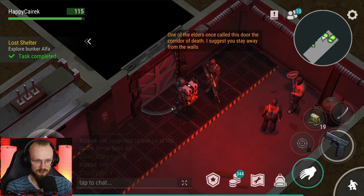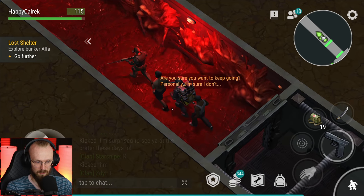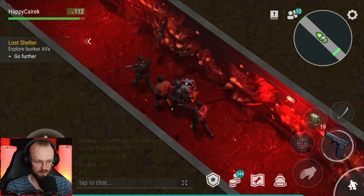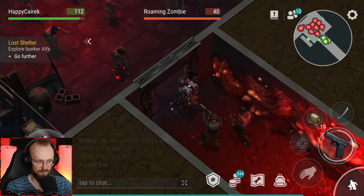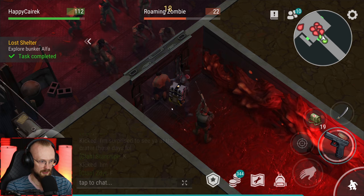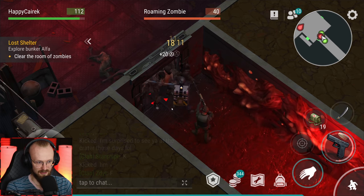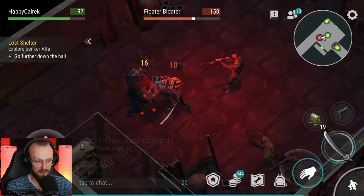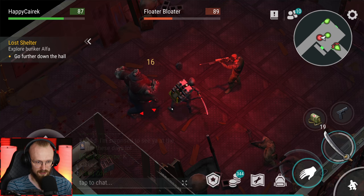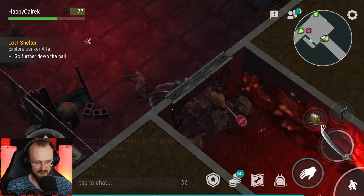'One of the elders once called this door the corridor of death - I suggest you stay away from the walls.' 'Are you sure you want to keep going? Personally, sure, I don't.' So will most of them just die or will we clear an entire bunker alpha now? There we go - bunch of zombies, clear the room of zombies. Let's help these guys out. We are in hard mode bunker alpha because I had hard mode turned on. We're doing hard mode bunker alpha with them - maybe some of these guys just die.